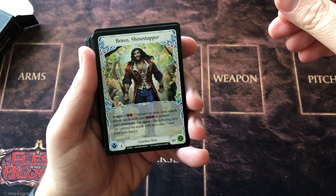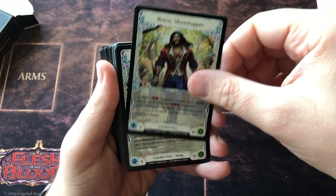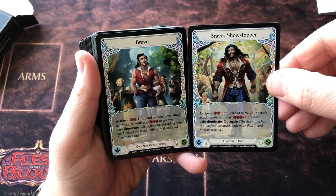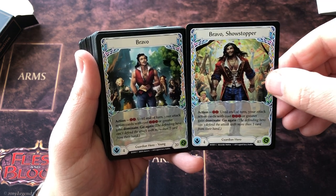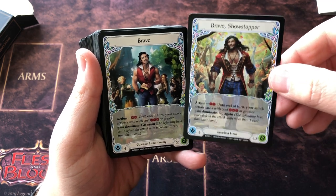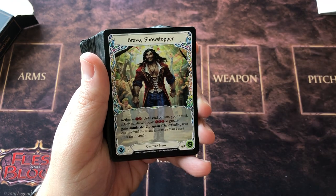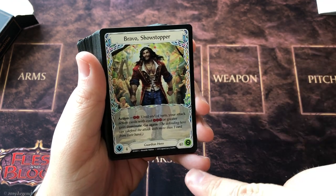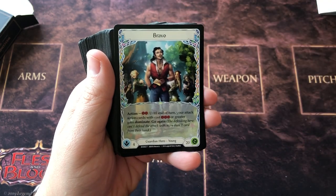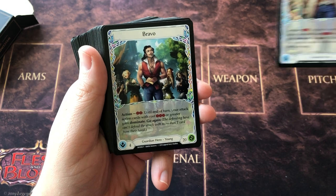Alright, so Bravo Showstopper — here's our hero, the Guardian hero. And we've got the young hero as well. So there are two ways the game can be played: for the longer, full version of the game you play with the 40-health leveled hero, and for a quicker version you play with the young hero that has 20 health. Very cool.